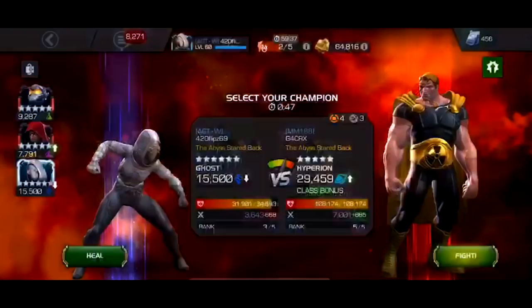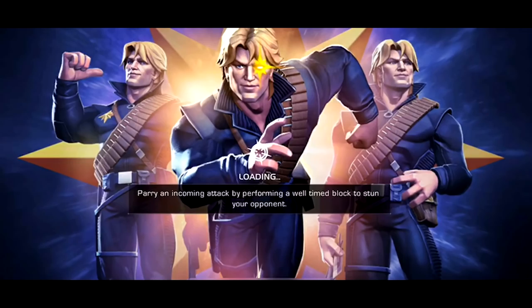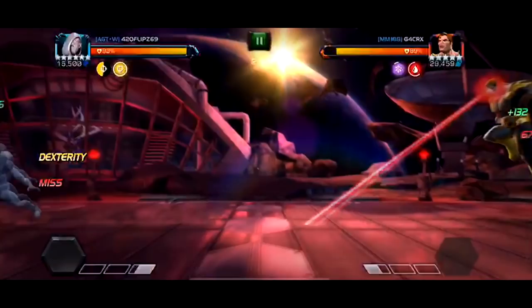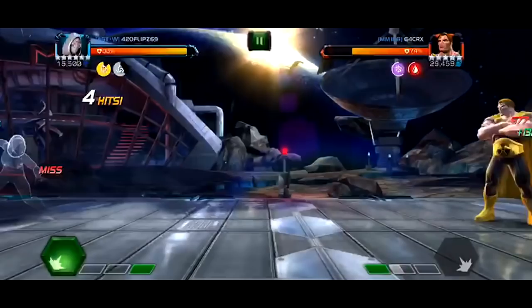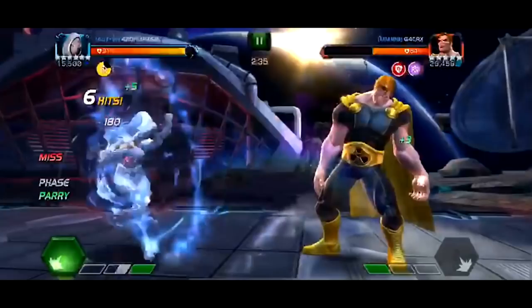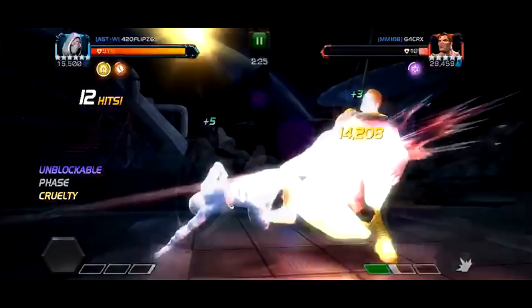Rank 3 Ghost is definitely a very, very powerful character. He's got Hood and Wasp here, so he could eat an SP3 with the Hood synergy if he was in phase mode — which is a nice bonus and another great teammate for Ghost. He's also got Wasp for the Unblockable. The really skilled players won't use Wasp on their team — they know how to time it. He just did the SP2 and it's all over.